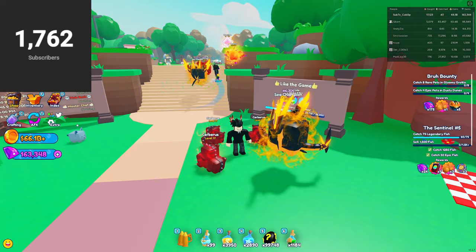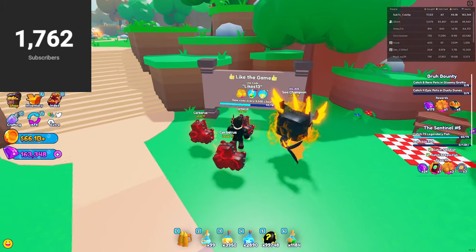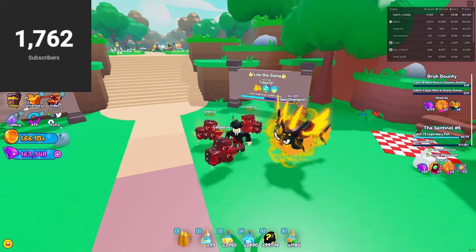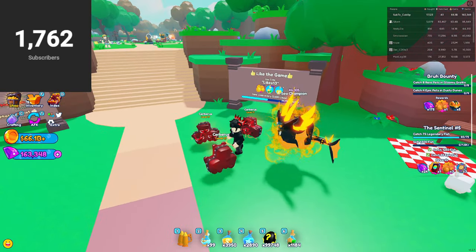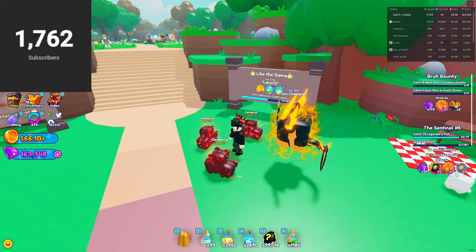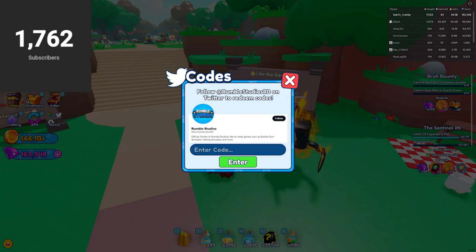There are also other codes, but once they get removed from this board they expire, so make sure to keep up to date with this board and check often, because there might be a new code or a new goal reached for a new code. Moving on to codes that are outside of the game.